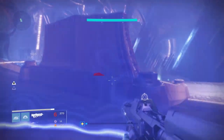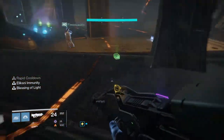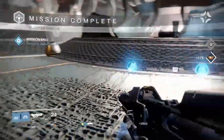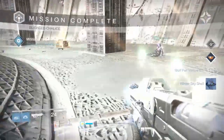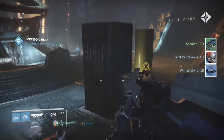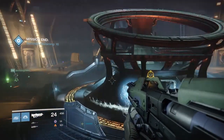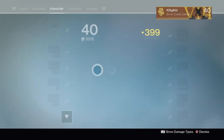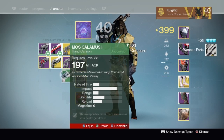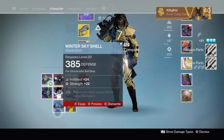There goes Malak, and there goes the Nightfall this week. As far as the strike-specific loot, the only thing you can get is the Hunter Helmet from the chest. I didn't get any Exotic Engrams to drop from my Three of Coins, and I didn't get any Skeleton Keys to drop off of Malak. I don't think anybody got any Skeleton Keys or Exotic Engrams — so Malak was being a little stingy with those end-of-fight rewards.